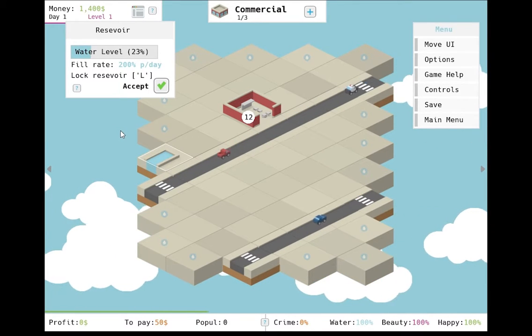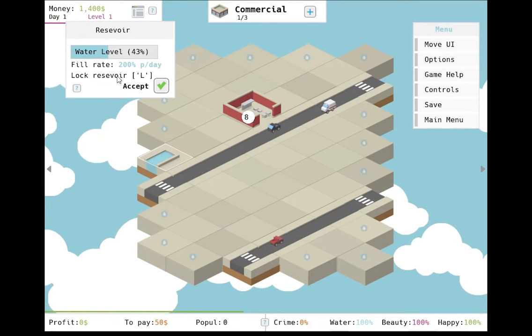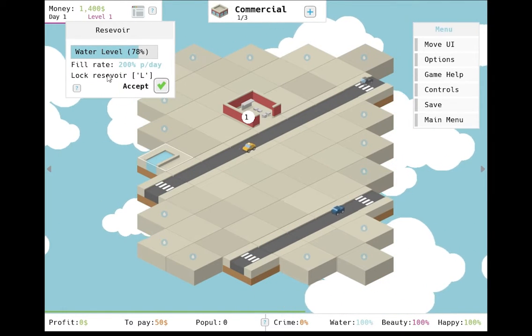While it wears the clothes of a city manager game, Citalis plays considerably more like a clicker game. It's an attempt to bring together two well-tread genres for something new and fresh. The problem is that the game feels half-finished in this regard.